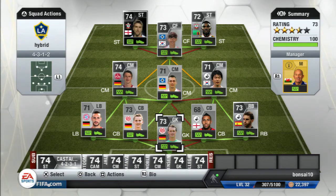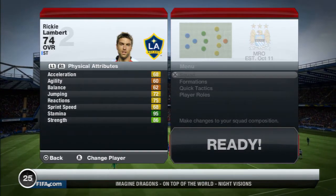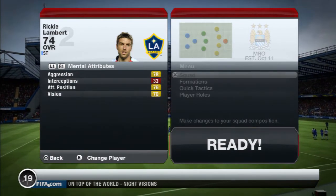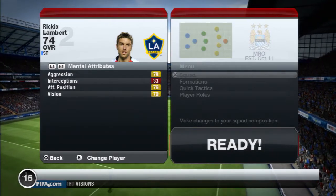Hello guys and welcome back. Today we have a player review with my man Ricky Lambert. As you can see, he has 86 strength, 72 jumping, 78 aggression, 76 attack position, and 70 division.